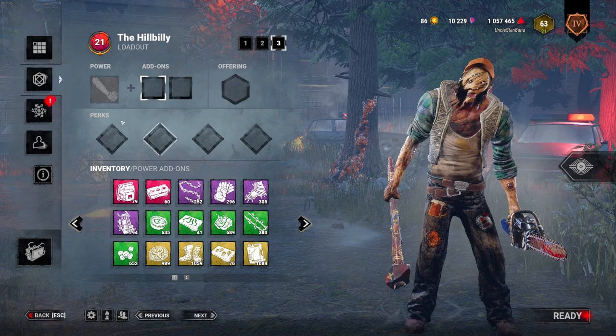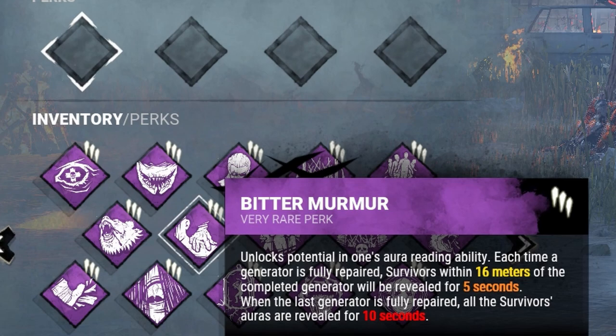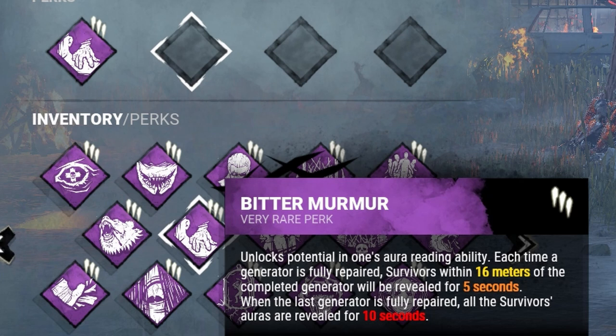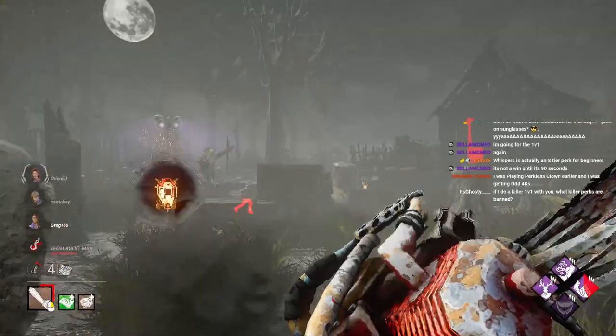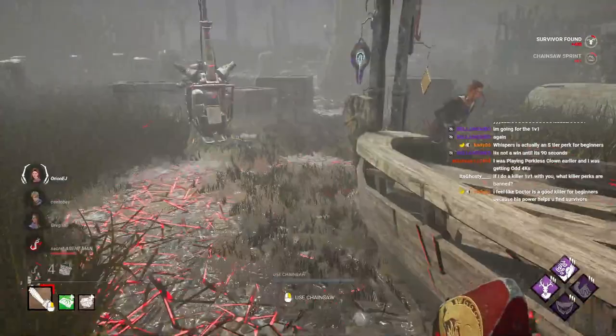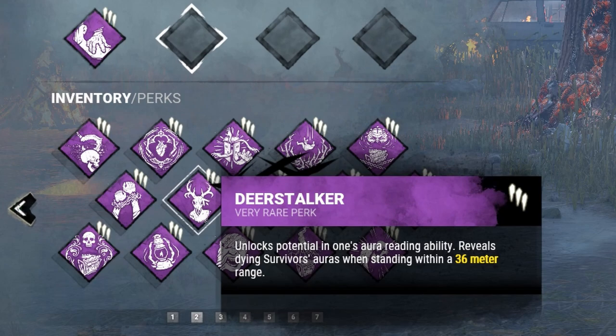And if you guys know me very well, you can guess what that perk is. So let's start with the global perks. The first perk is Bitter Murmur, which does what it says. Each time a generator is completed, the auras of all survivors within 16 meters of the generator are revealed to you for 5 seconds. And once the last generator is completed, the auras of all survivors are revealed to you for 5, 7, or 10 seconds, depending on what level of the perk you have.